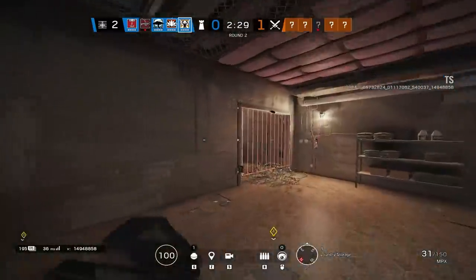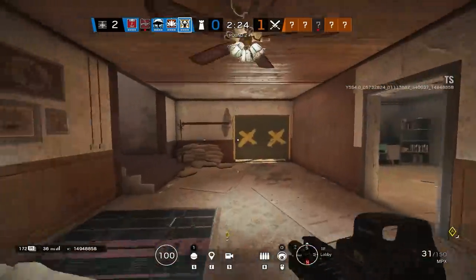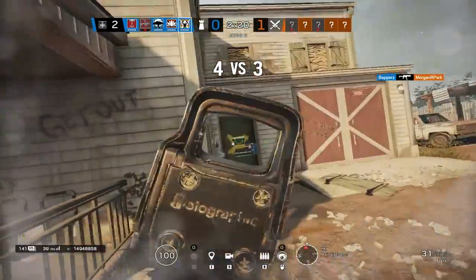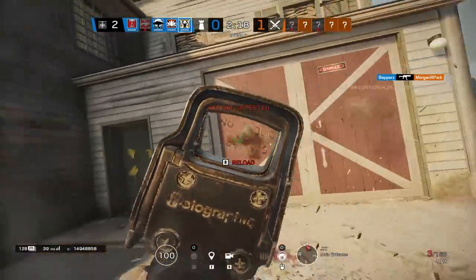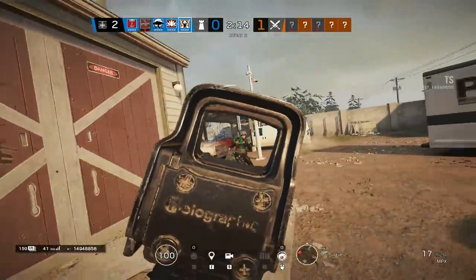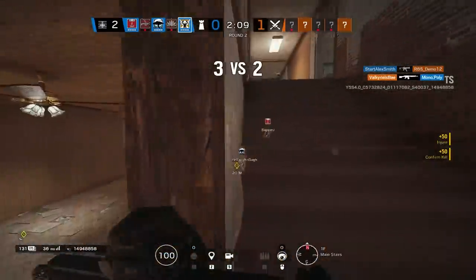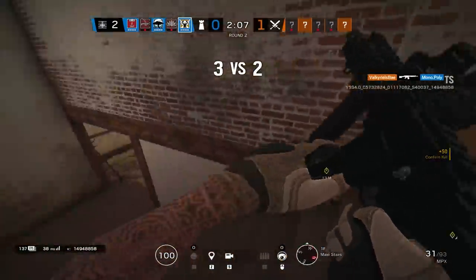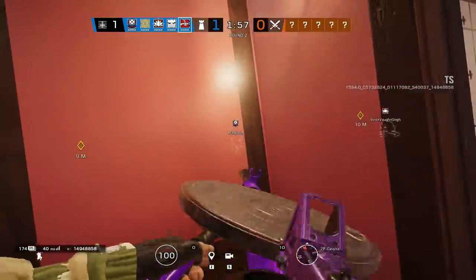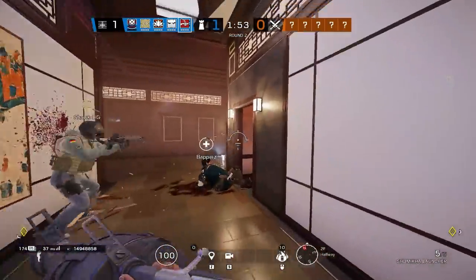Some secondary gadgets have been swapped around. For instance, Valkyrie has access to impact grenades. Zero had his frag grenades taken away and replaced with the new secondary hard breach gadget. Echo got his deployable shield back, while Wamei lost his shield. Zero losing frag grenades is also a pretty big nerf to him, and Wamei only has four discs now. Jäger's gadget has also been extensively reworked. Tachanka is Tachanka, of course.